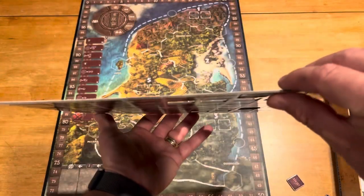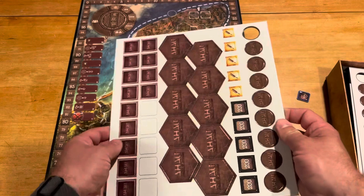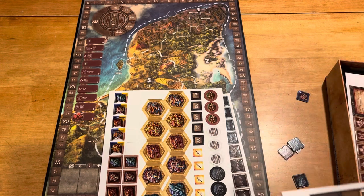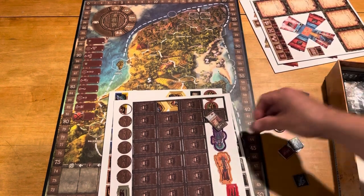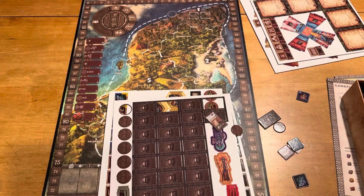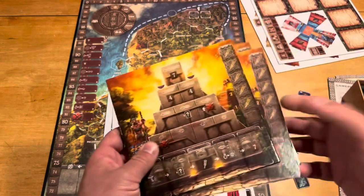Very thin chits here — I'd say on the thin side, definitely thin. You can see they're already popping out, coming out pretty easily. Some of these did come loose in the box itself. Hopefully they all came loose during transit and not during packing, and I'm not missing anything. It's kind of a mess to be honest in the box, so they probably could have packed that a little better. These player aids, which are good, were kind of floating in there. And here's some stickers — I'm not sure exactly where those go at the moment.